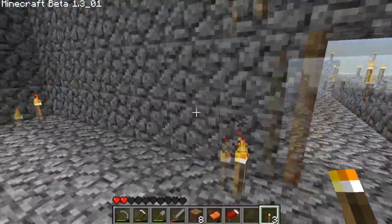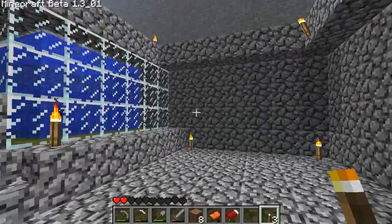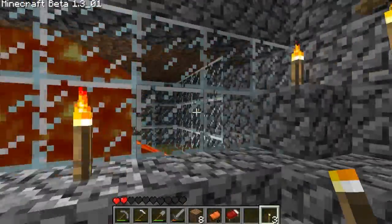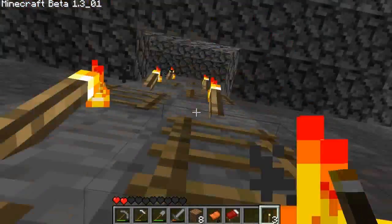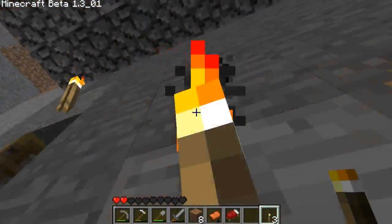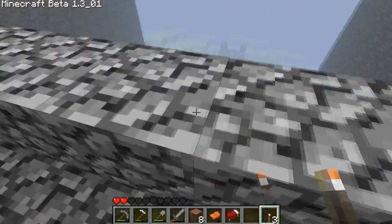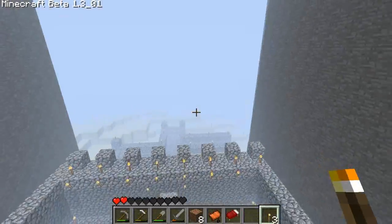On the right side we have water, and on the left side we have lava — not filled up all the way right now. Going up, we have the master room. This cover here is so it doesn't rain on me. This is the Minecraft Beta 1.3 update — this is a cool room I made for the king, which is me.